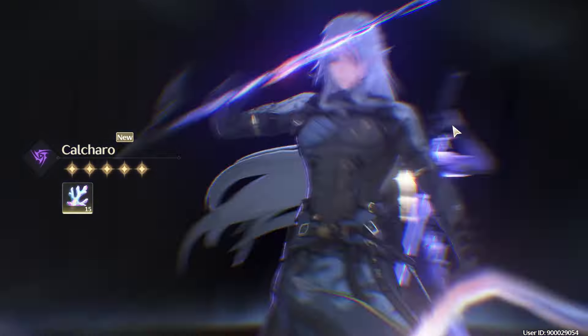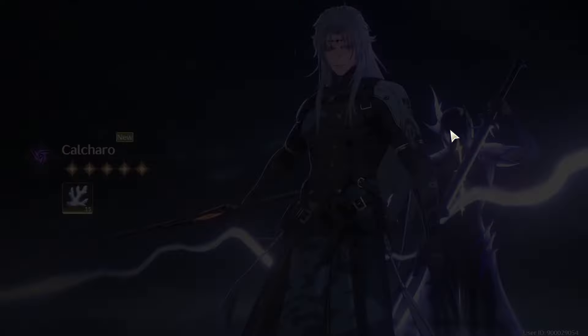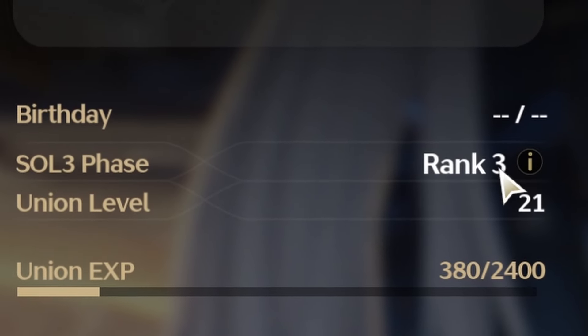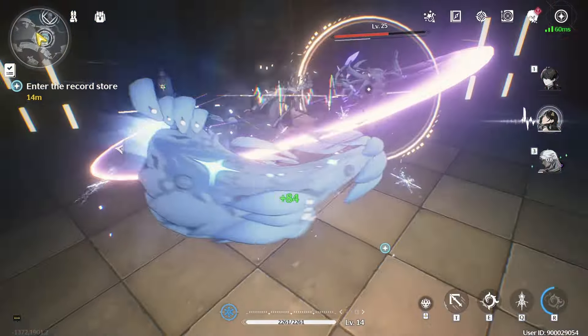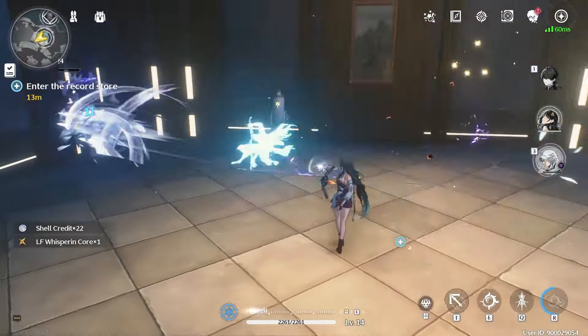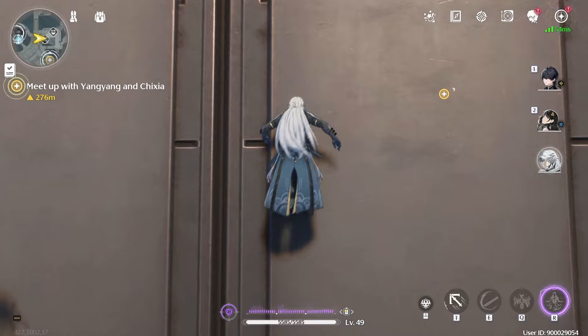That is why in this video, I am going to show you all of the tips I use to level up to Union Level 21 in the first day. To start things off, I am going to touch on two basic tips that will smoothen your gameplay experience, with the first one being Wall Running.